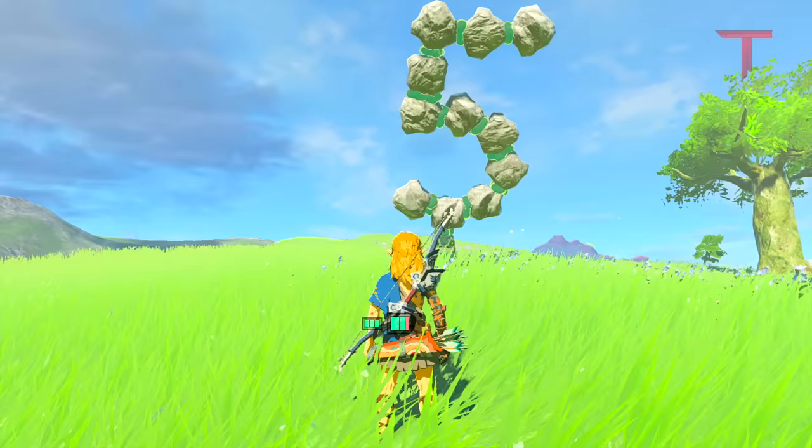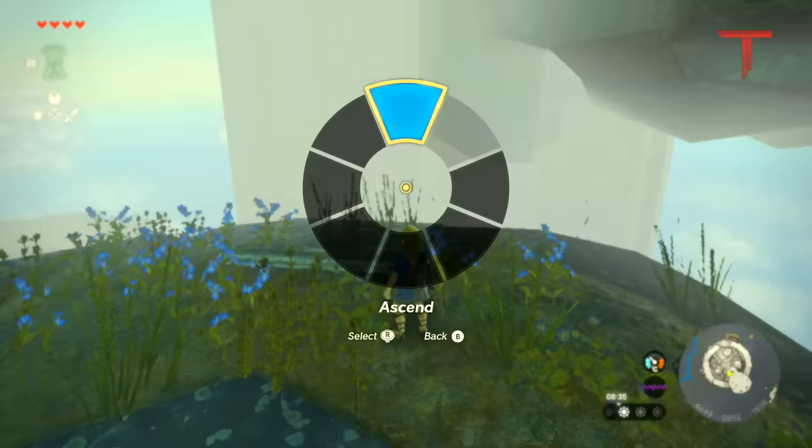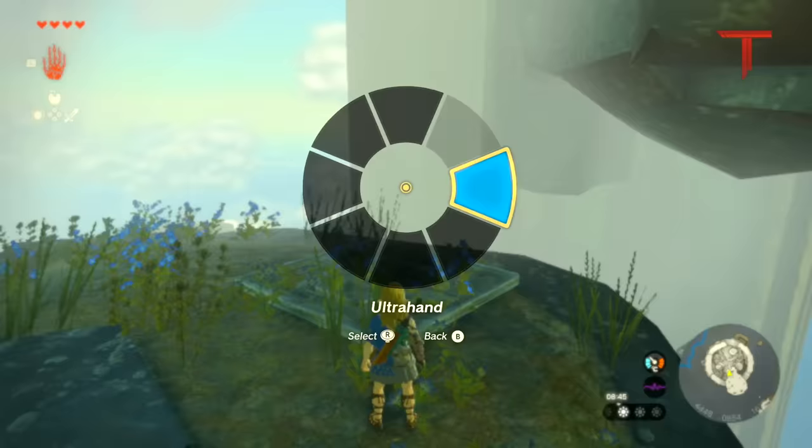Number 5. If you don't have any footing to be able to use Ascend, you can create your own by using any surface Link can stand on, holding it under the ceiling you want to enter, bring it back, and activate Recall on it.